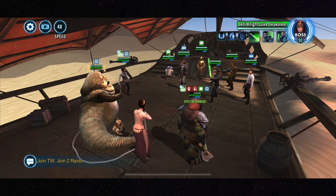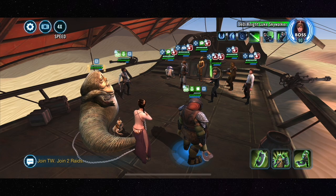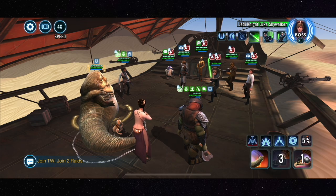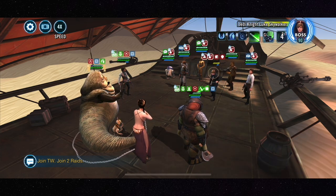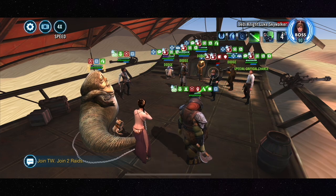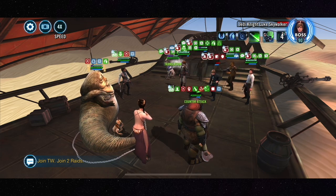Tip number one: open with Jabba throwing thermal detonators as much as possible. My first time doing this I went straight after Jedi Knight Luke Skywalker because I figured he'd be the most dangerous. Han Solo is blinded, so he will be doing a bunch of nothing for a long time. He eventually regains his sight, but he'll fall down long before that happens.